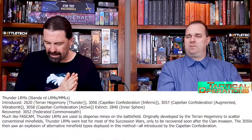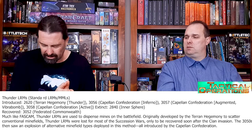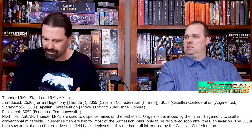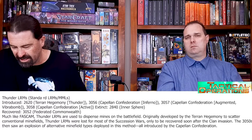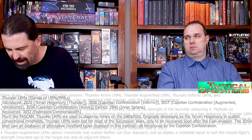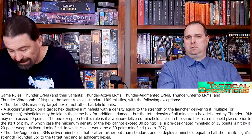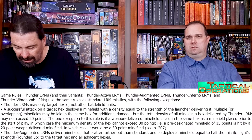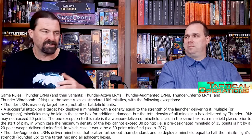So let's have a look at Thunder LRMs — one of my favorites. The FASCAM round is something that exists at the moment — it's field artillery scatterable mines. Thunder is the version of that used in standard LRMs and MMLs. You can have Thunder Active, Thunder Augmented, Thunder Inferno, and Thunder Vibrabomb. They're advanced tech and both Inner Sphere and Clan use Thunder. Only Inner Sphere has the Inferno, Active, Augmented, and Vibrabomb variants.